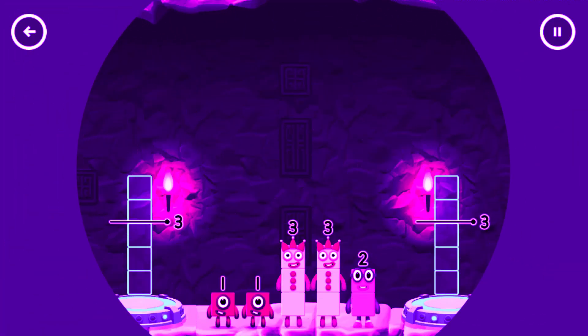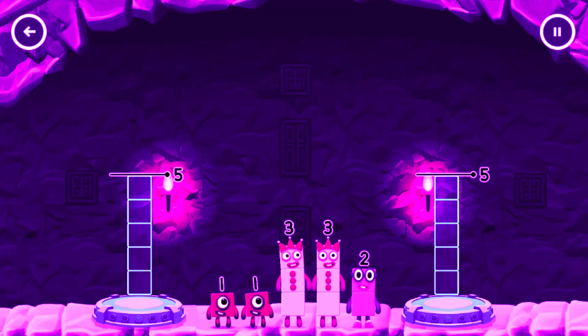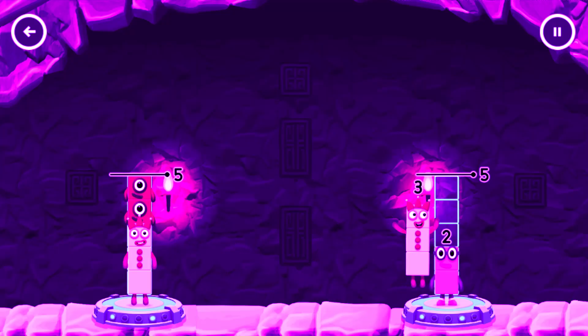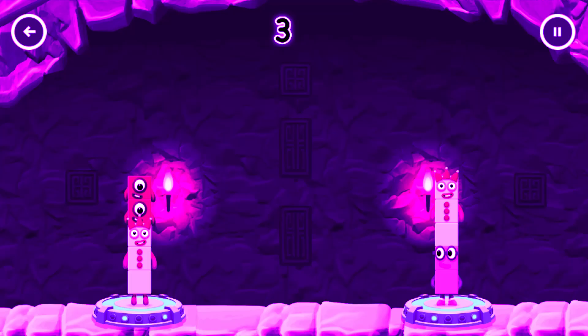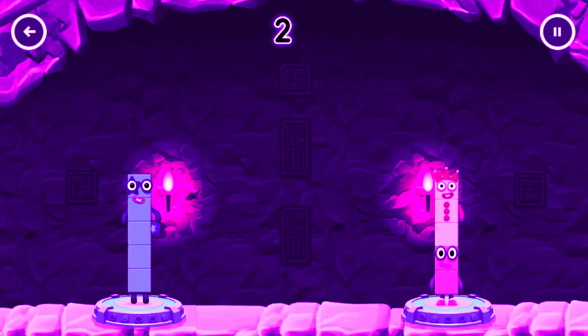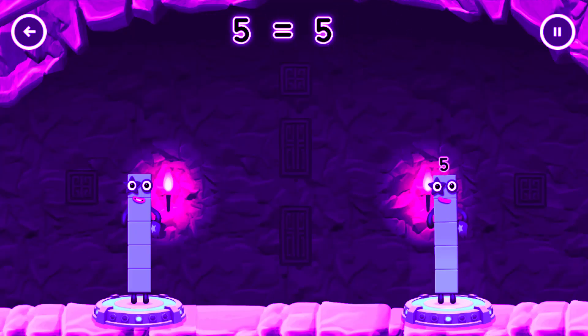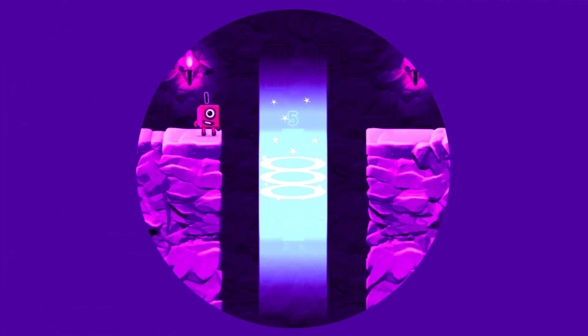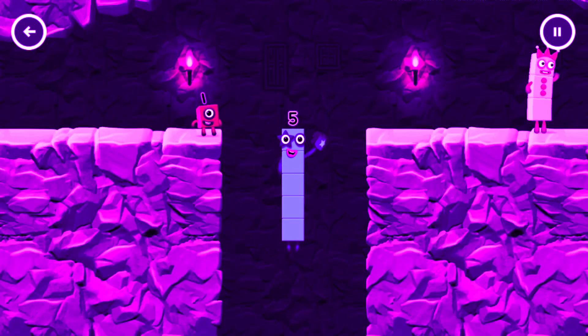Share the number blocks evenly to make two groups of five. Three, one, one, two, three. Correct! Three plus one plus one equals five. Two plus three equals five. Five equals five. Hey, five! Yes, you got it!